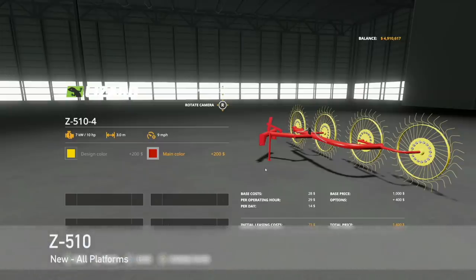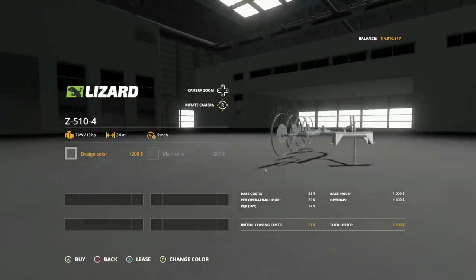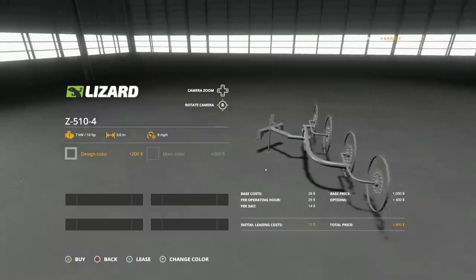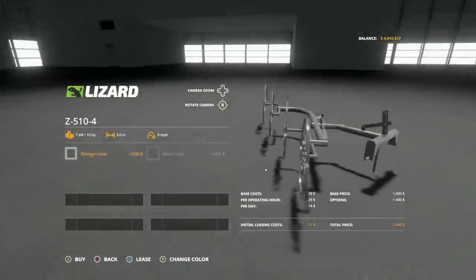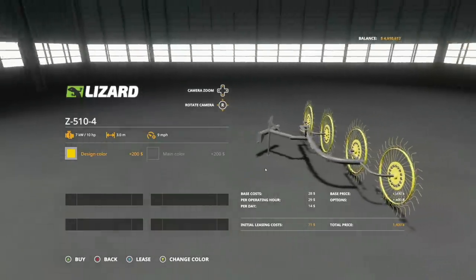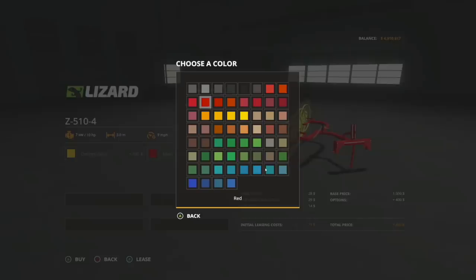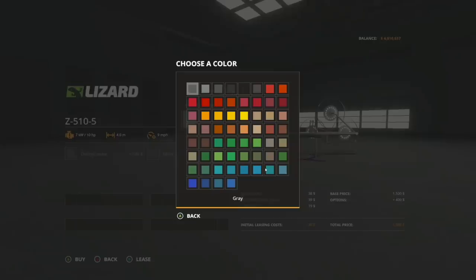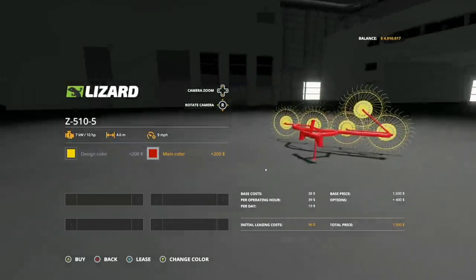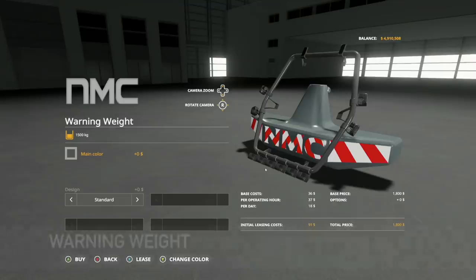Next is the Lizard Z510 Pack — a three-meter and four-meter version. The three-meter is a Z510-4 and the four-meter is a Z510-5 based on the number of rakes. You see a lot of this style of rake in the United States. Color customization lets you pick your rake color and main color. Both versions are super cheap at $1,500 each, working speed of 9 miles per hour.